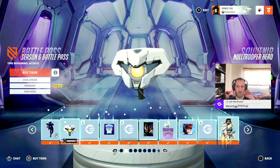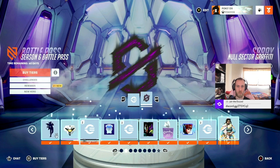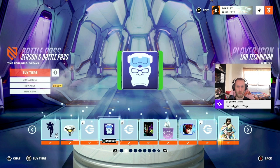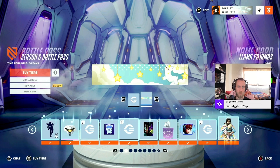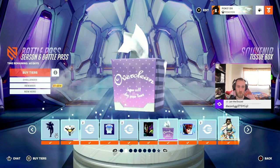I think this is a souvenir — yeah, it's a Null Sector head. Some more coins. Then you get this. I thought I already had this, but I guess that's an extra spray. And that's a Winston player icon. Player banner with lambs — ooh, that's pretty cool. That's a Metric spray.